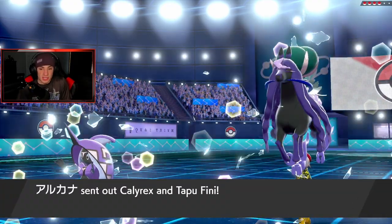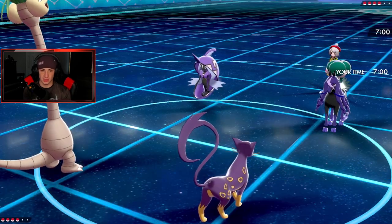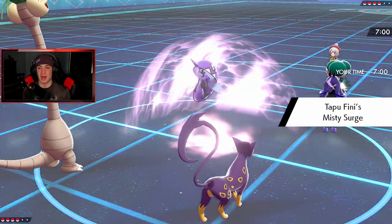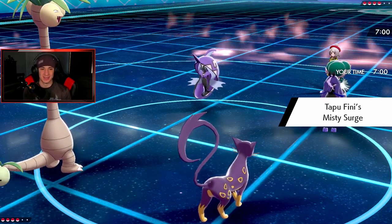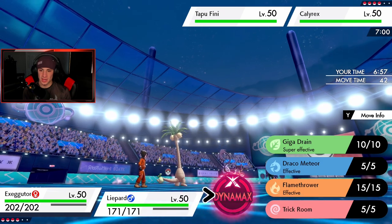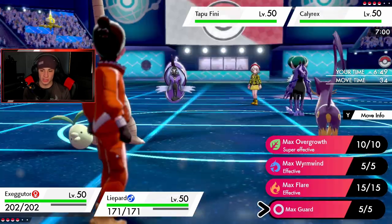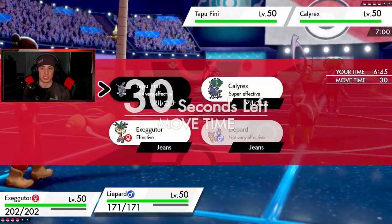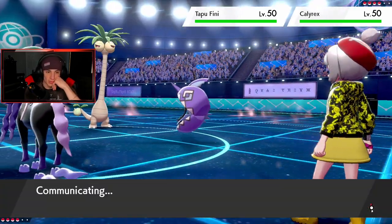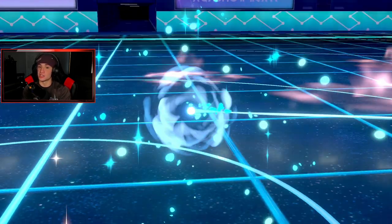He's going Calyrex and Tapu Fini - good thing I did not lead Vileplume because I wouldn't be able to put any Pokemon to sleep with Misty Terrain up. Unnerve is popping too, so I can't use my Harvest berry with Exeggutor. I'm going to Max Guard here - I can't set up Trick Room right now. Wait, actually I can totally guard here, set up Trick Room, and foul play. Let's go Copycat with Exeggutor and get rolling - we're Focus Sashed so we should be fine. A Max Guard is gonna be great.